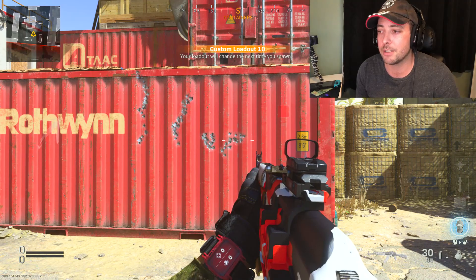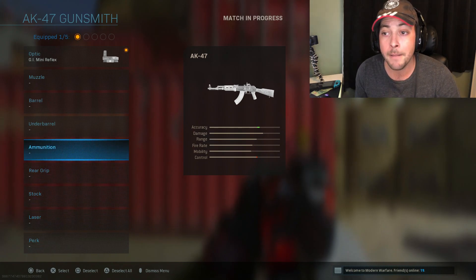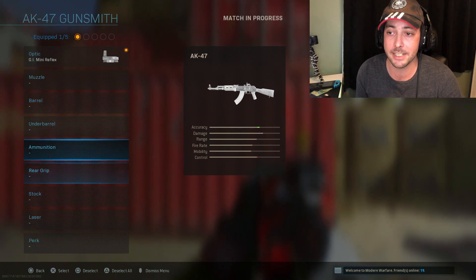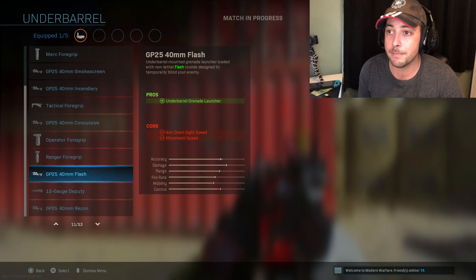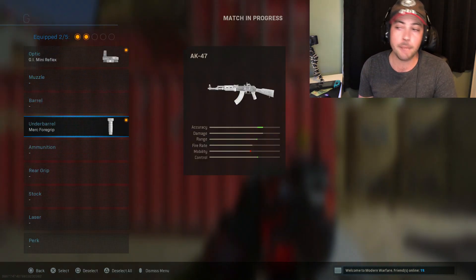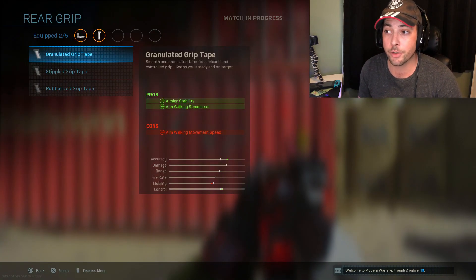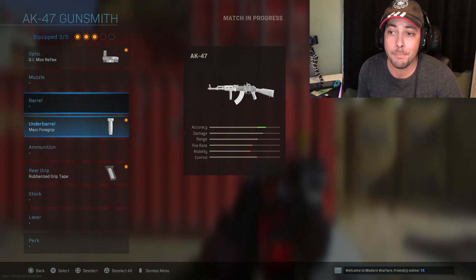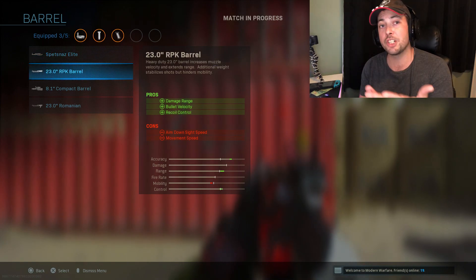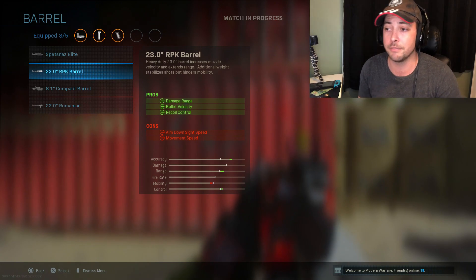What we can do is go into edit classes for the AK-47 and take off the Fully Loaded — we don't need it. We want to focus first on the underbarrel. The best underbarrel in the game for recoil control is the Merc Foregrip — it gives you hipfire accuracy as well, which is really nice. Next, the rear grip: the Rubberized Grip Tape, which also gives you recoil control. Then a barrel for recoil control: the 23-inch RPK. Most guns in this game have a barrel that helps control recoil and gives you damage range and bullet velocity.